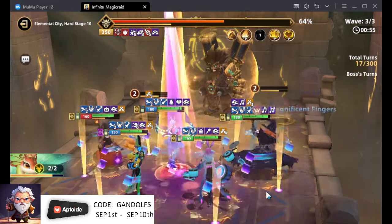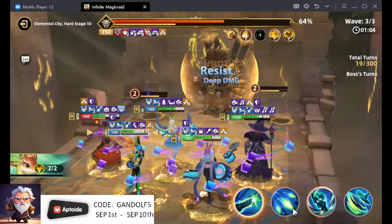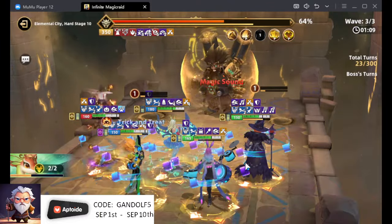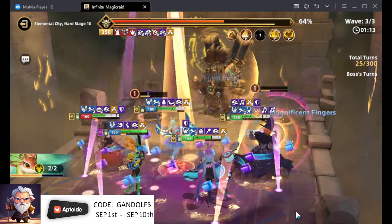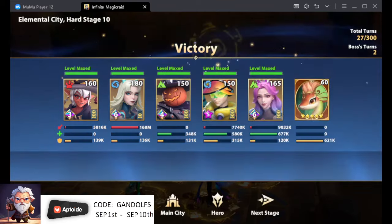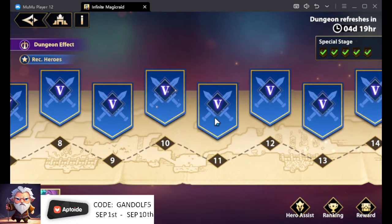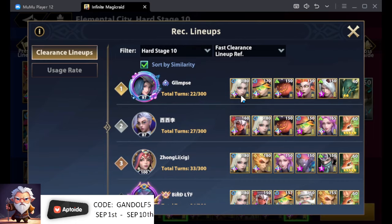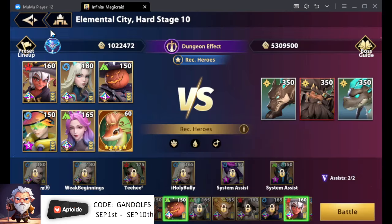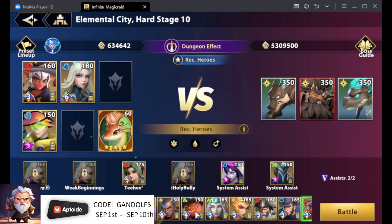Let's do one more. I should have used the Burst Note there — you need to use the Burst Note. Look at that: 27 turns. Did we set a record there? We probably did. Let's go quickly check the record. Someone did it in 22. I wonder if Chelsea has damage immunity... That just got me an idea. Because Andreas does ignore damage immunity, doesn't it? This is going to be fun — we're going to see if we can set some records here.